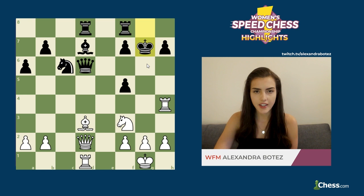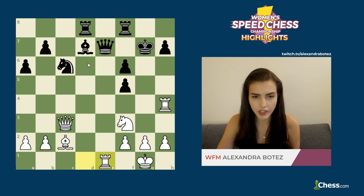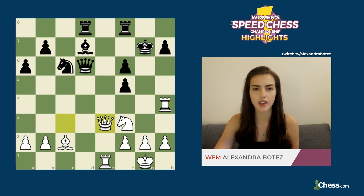Knight takes g7, king takes g7, queen c3 check — preparing to put pressure on the queen with the rook and encouraging black to play f6. After f6, white wants to get the queen to e3 and then h6, now that the queen is no longer protecting that square. White continues with bishop c2, attacking the queen with the rook. The queen tries to run, but rook e1 attacks it again. The queen finally gets some breathing space, then white plays queen e3 preparing queen h6. Things are looking very bad for black, and if the king tries to get to f7, white also has bishop b3. A pretty scary attack.